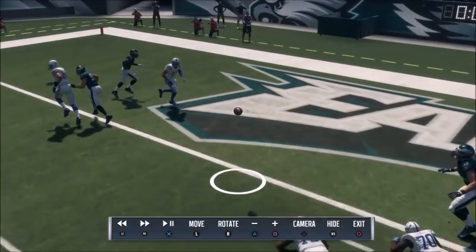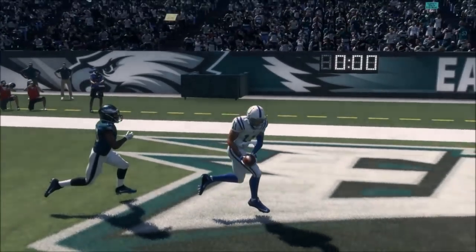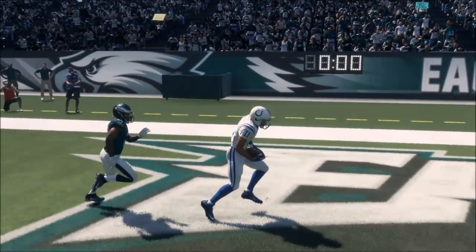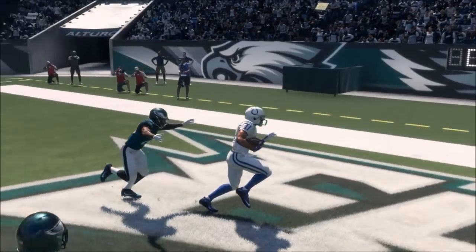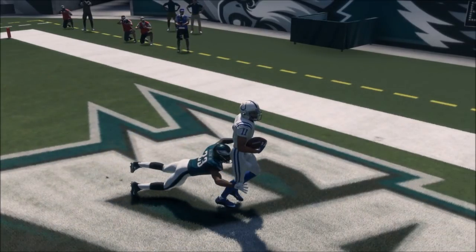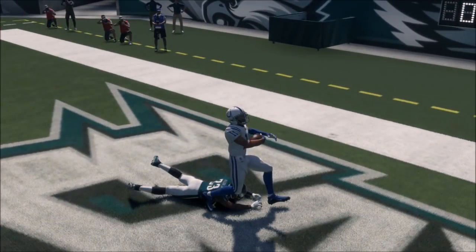So, DeShaun Jackson is catching a touchdown here and is going to let up — he's not running full speed out of this. The cornerback behind him goes into a diving tackle transition. You can see the foot movement that signifies one animation switching to another, which I don't have a problem with. But look at this diving tackle animation — DeShaun Jackson is no longer running full speed and is barely tackled at the onset of this dive.